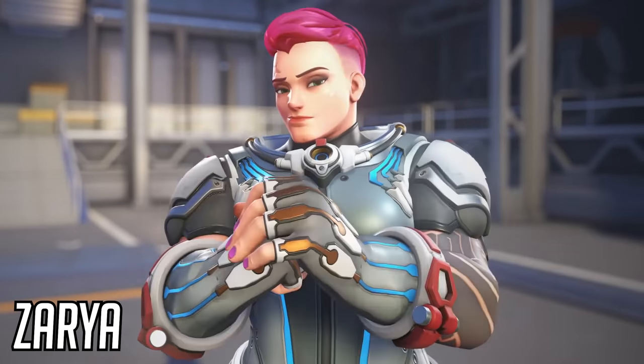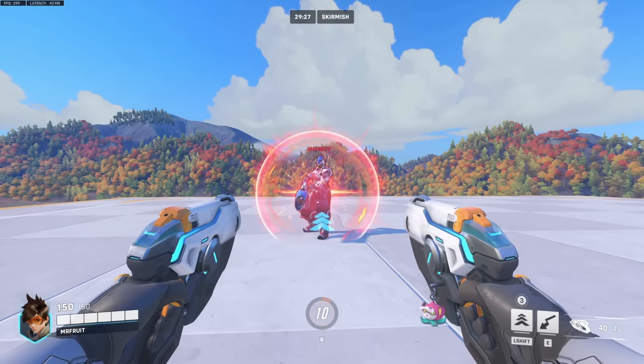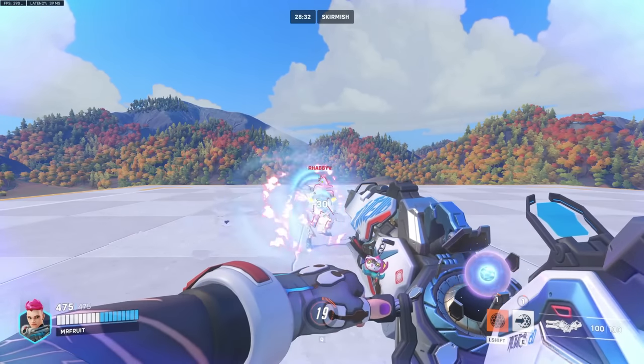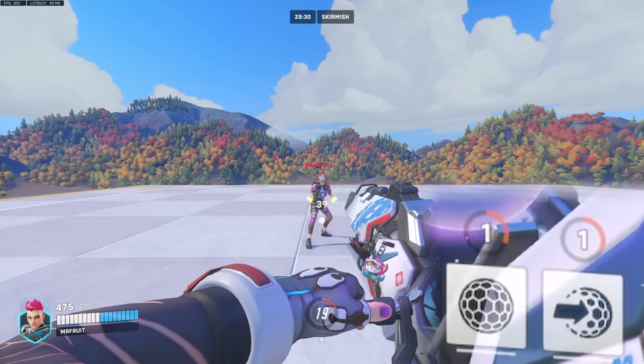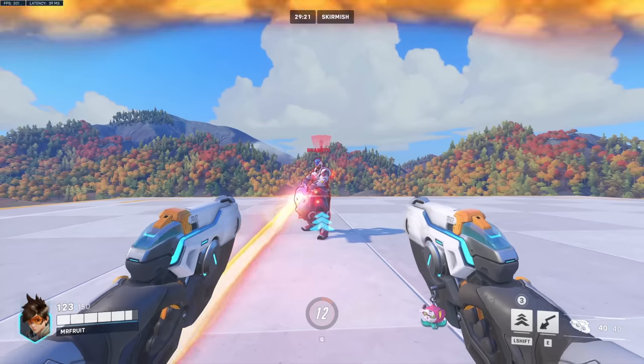Zarya. The bane of most people's existence, seemingly at the launch of Overwatch 2. I've actually got two tips for Zarya — there's a tip for those who struggle to fight her, and another tip for Zarya players. For those struggling to play against Zarya, there's an easier way to kill her. Whenever she uses one of her bubble abilities on herself or an ally, shoot it as much as you can while it's up. Doing so will actually make the bubble disappear, and she'll have to wait for another one to come off cooldown. And the pro tip for Zarya players? You're welcome.